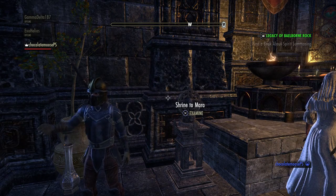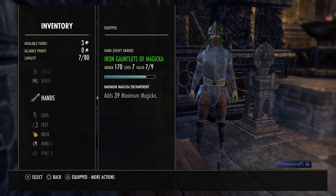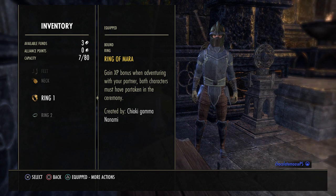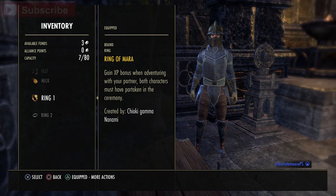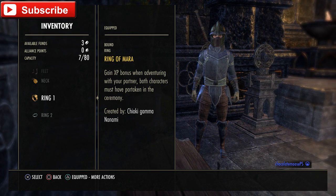And from there, you each get this — the Ring of Mara. I believe both of you have to wear this ring. The cool thing about it is both of you gain experience points bonus when adventuring with each other. Both characters must have partaken in the ceremony. You both wear it, kind of explore as a couple, and you get a bunch of XP boosts. I was super excited to get that.